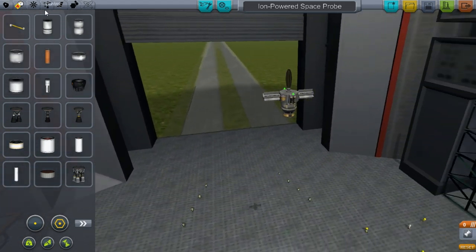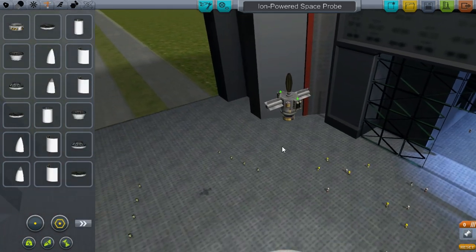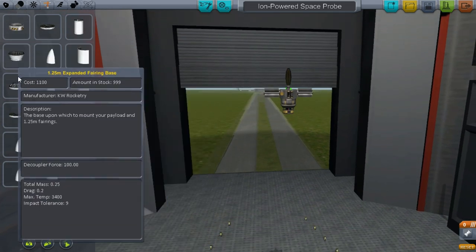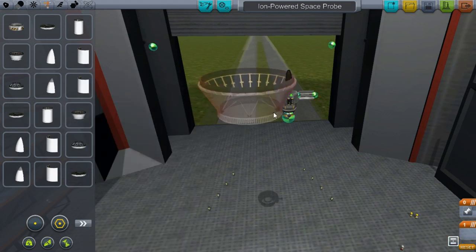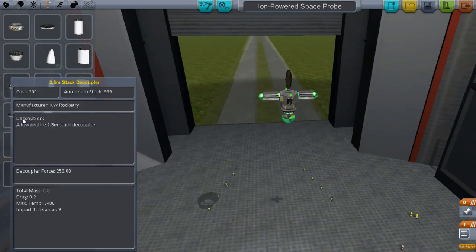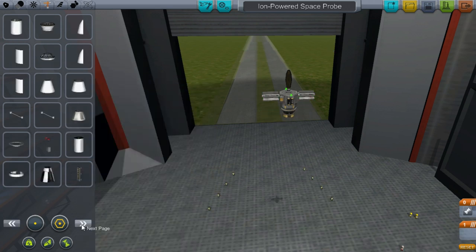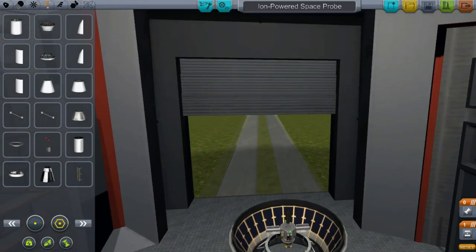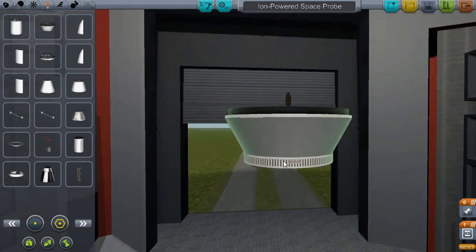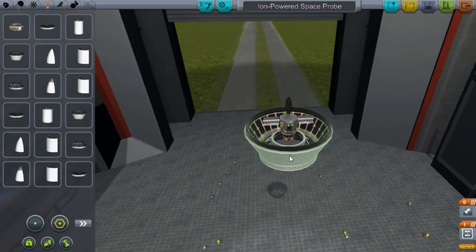The first thing we'll want to do is get a fairing. There's all sorts of different sizes of stuff. You can get, like, this really little small fairing, and they're good for bringing satellites and stuff into orbit. And you can get it for just massive things like landers and stuff. So I'll get a reasonable sized fairing - that should pretty much cover it.